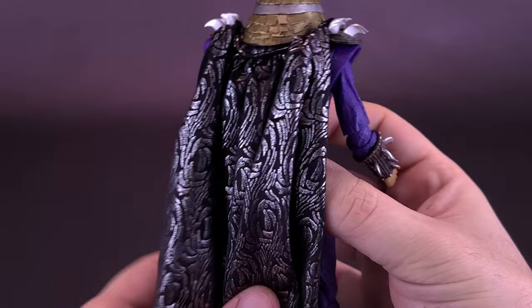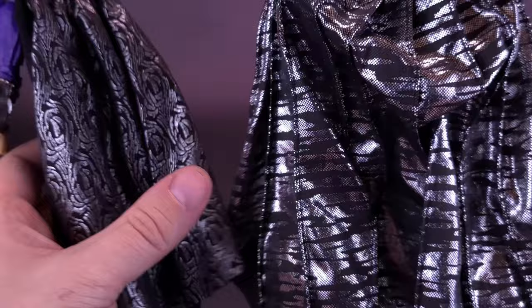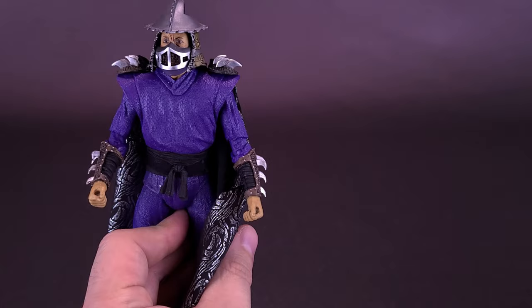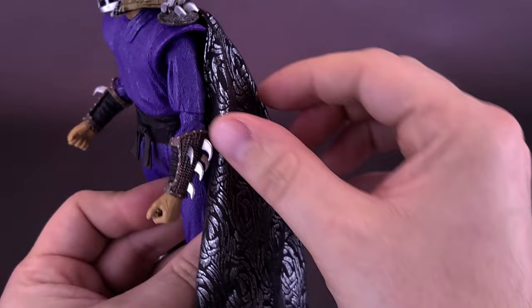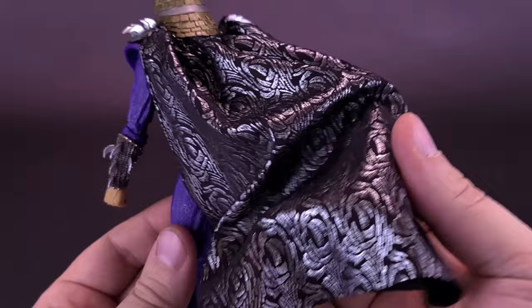One thing I also really like about this Shredder that fixes one problem I had with the original is the material they use for the cape. The original cape is bigger, but this material is a lot more consumer friendly. The original fabric did have a running wire frame inside it on the sides that gave it a little more volume, but the new Secret of the Ooze Shredder's cape drapes naturally with a good natural drape — no wire frame needed. I do like the pattern work they added to it. Really, really nice material.